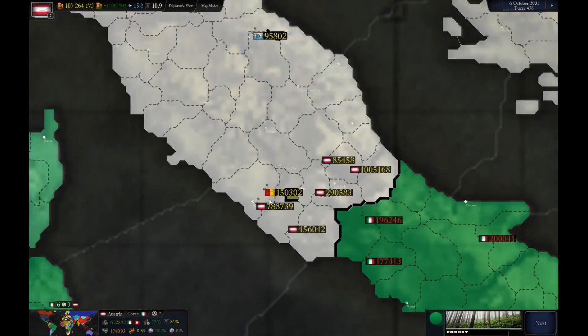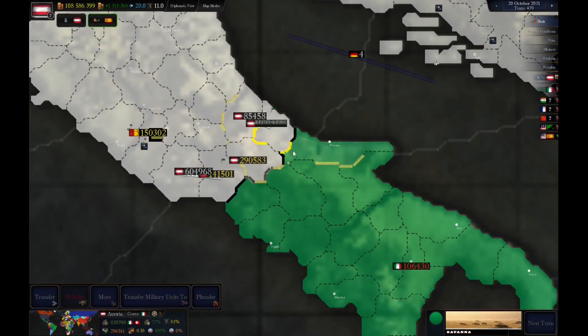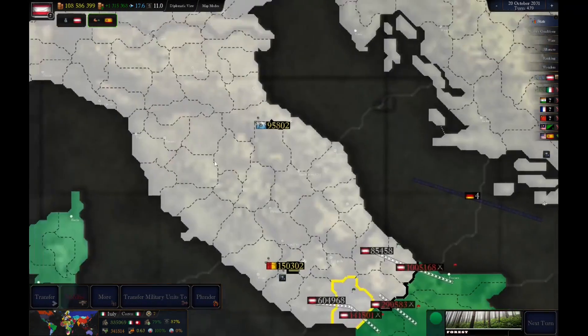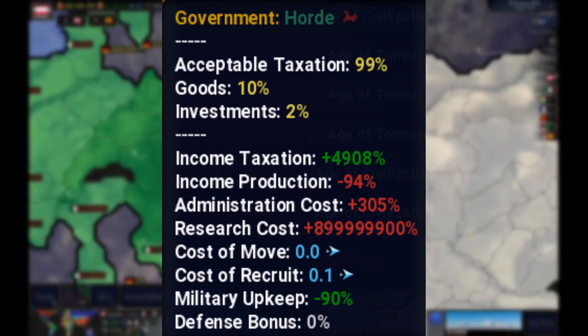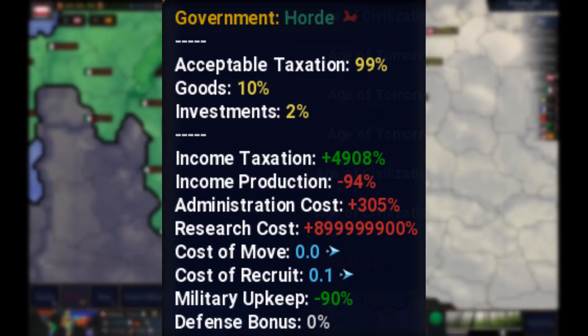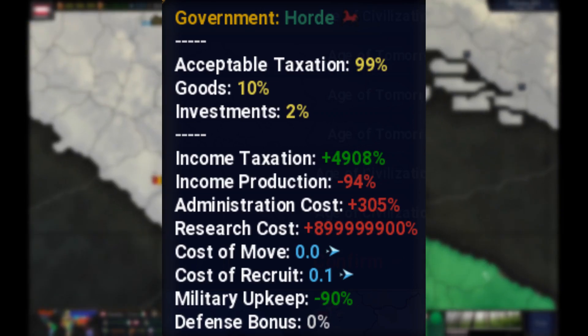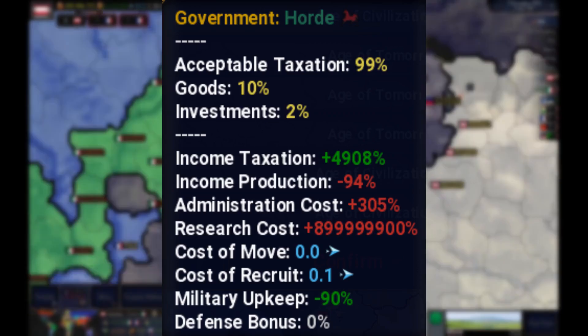Republics are weaker than any other government type because they can't conquer a lot of land because of the high administration cost. I made hordes powerful — they have high acceptable tax and very low military upkeep. Hordes can't research because of the high research cost, so they will be outcompeted and conquered in the later ages, like the age of industrialization.